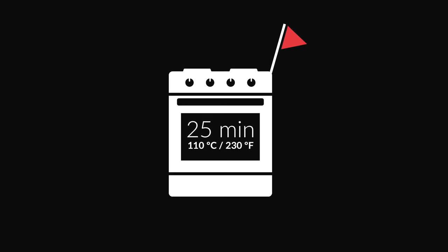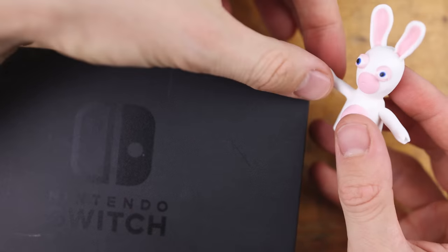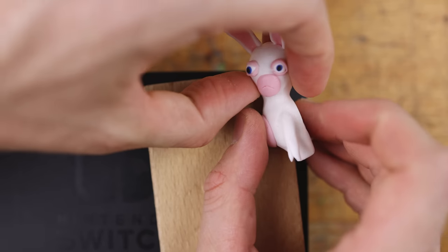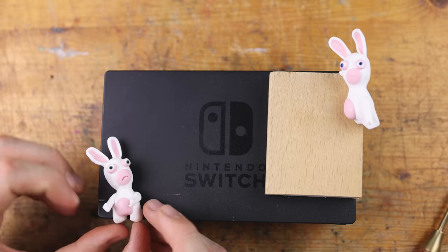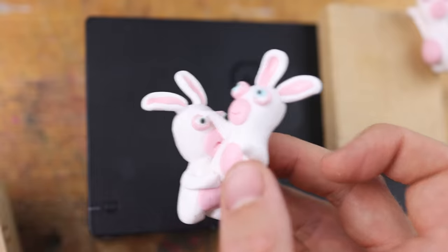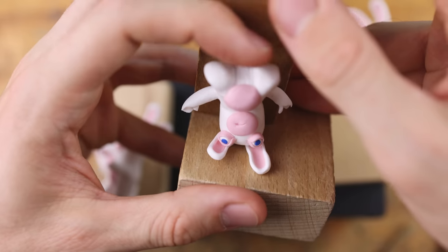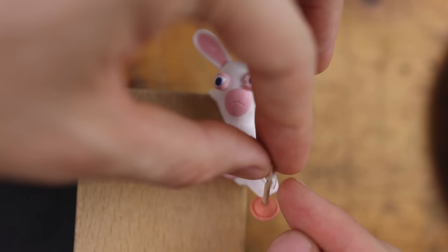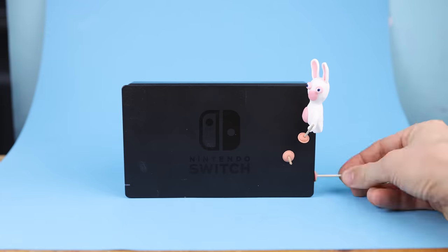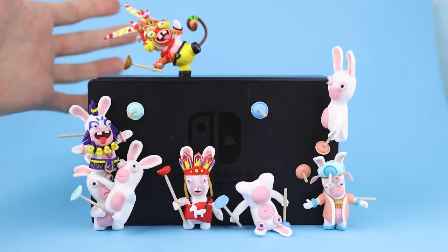We are putting this one into the oven as well. This is the Switch dock, and I wanted to get some of the rabbits interacting with the Switch dock itself, and I'm using these wooden pieces. Maybe this one is climbing on top of the other one. The ears are bending around the Switch dock. This one has fallen off, and he gets another plunger in the hand, and we start decorating our Switch dock with the rabbits — one hanging, one in the front, climbing on top of each other, and the fighter in the fighting posture right on top!